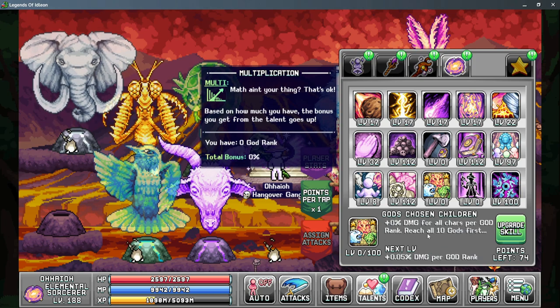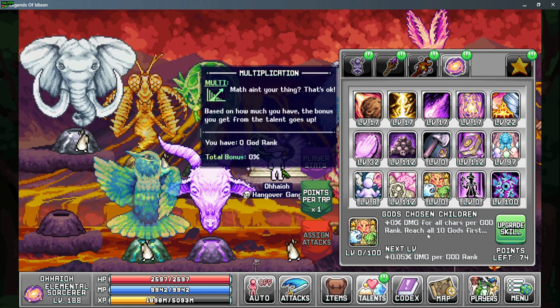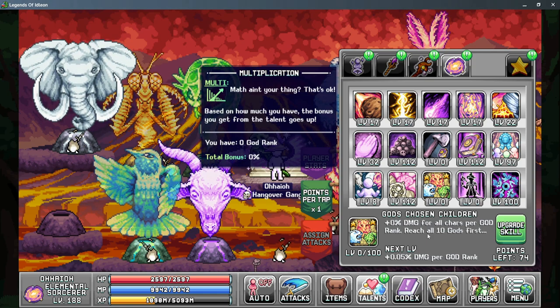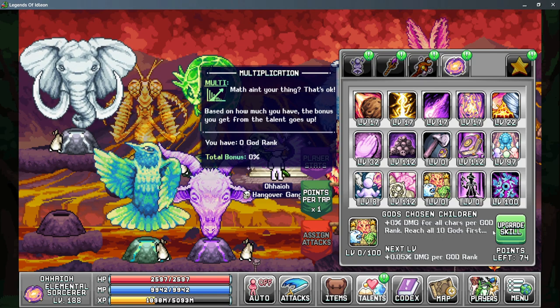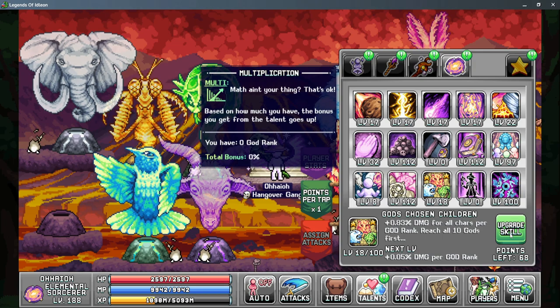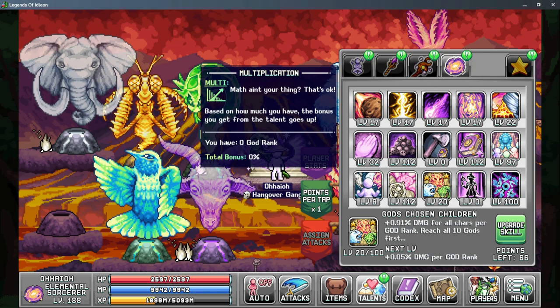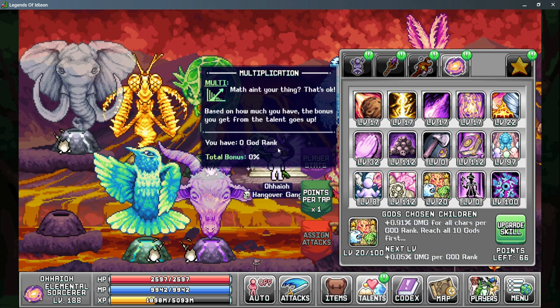The last talent you can unlock is God's Chosen Children, which gives you more damage for all characters. However, you have to have all ten of your gods unlocked first, and then as you put points in this you'll gain more damage. Currently I'm leveling this up but I'm not gaining any actual bonus because I don't have all ten gods unlocked at this time.